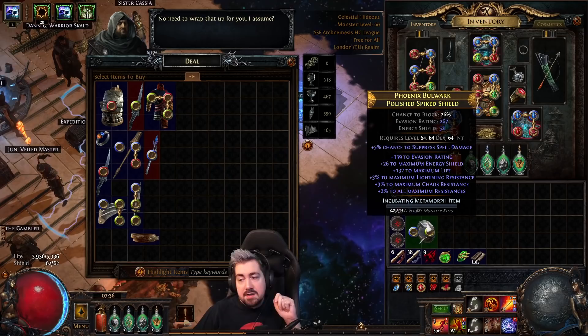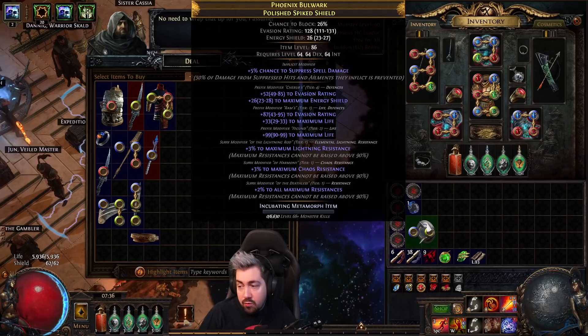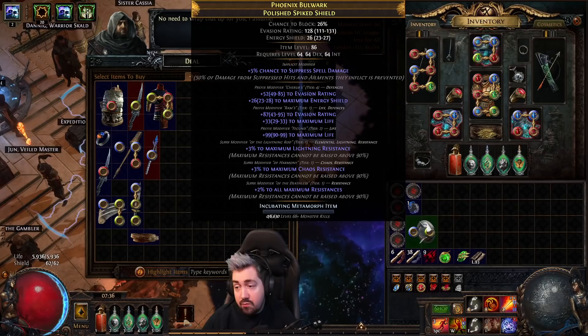Either way, there you have it. You're basically just looking to have three suffixes on the shield and then looking for the reroll 10 times mod. I don't know why we get it so much — it's probably the highest item level modifier, but it's crazy because I've never found it that much on rolling random shields. Even if I did roll 10 times, Rog is just crazy good for shields.